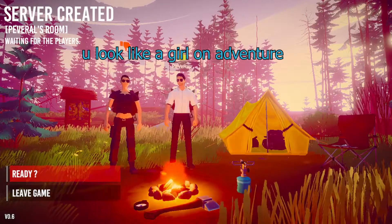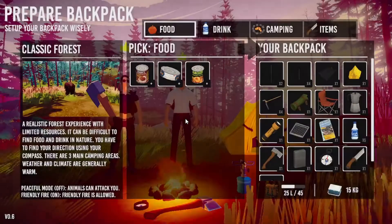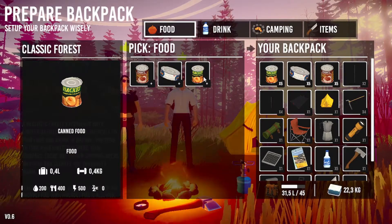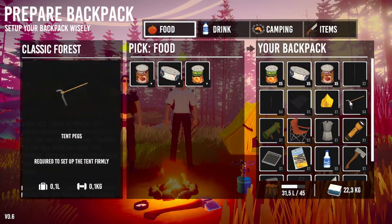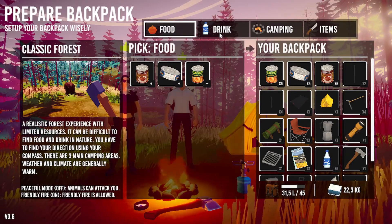You look like a girl on adventure — like some Lara Croft, military style. It says pick food. Yeah, you can pick some items. I guess you can also see that your backpack is getting heavy down there when you pick stuff. But the only option is just food. Oh, I didn't see up there.